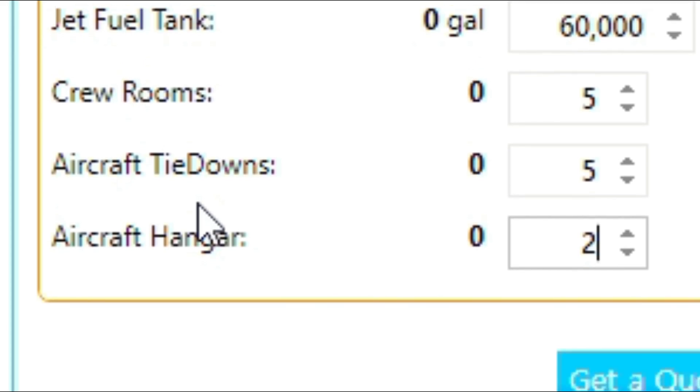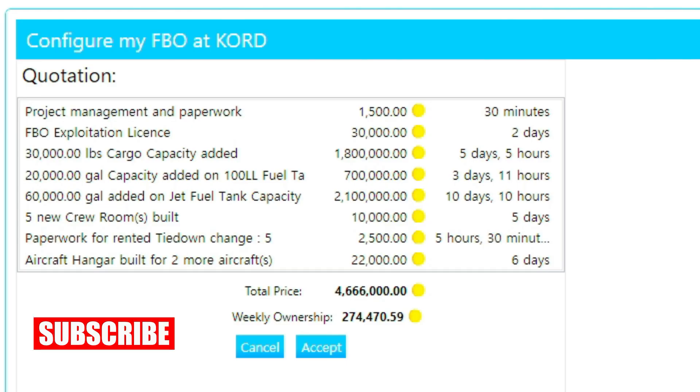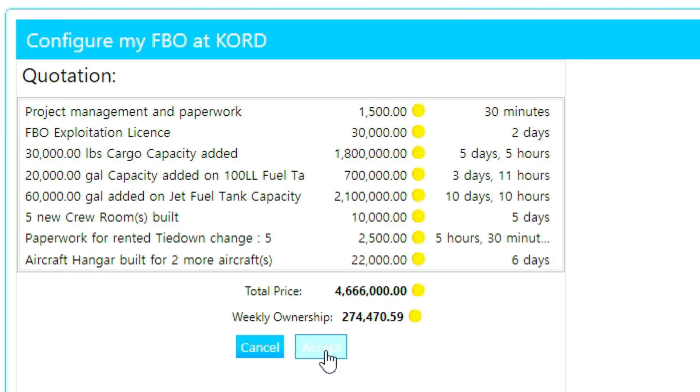Aircraft hangars and tie-downs allow your aircraft to park at the FBO without incurring a parking fee for extended parking times. After selecting and verifying your initial FBO features and size, click the Get Quotation tab to see an itemized list of how much each item will cost, a time frame for each item, and very importantly, the weekly ownership cost. Construction will not start until you click Accept.